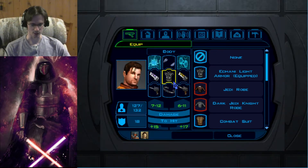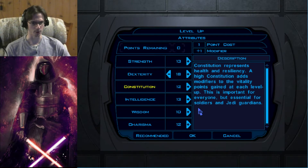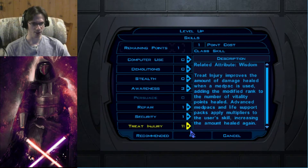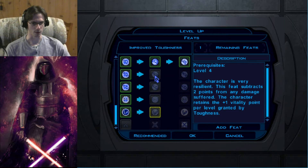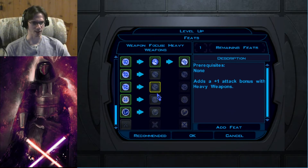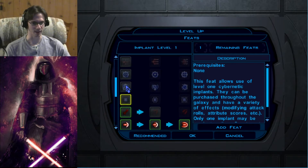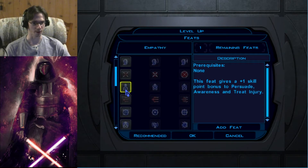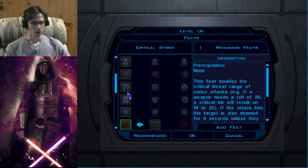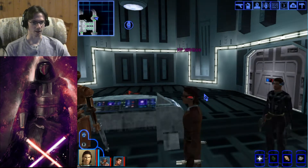We get a level up — and it looks like it's Karth that gets it. For attributes I'm going to round up dexterity — make him harder to hit and give him better boosts for his blaster rolls. I'll funnel another point to Treat Injury. I think I'm going to go back and put a point to Improved Toughness for him — this subtracts two points from any damage suffered. That sounds really good. We'll keep that there on Karth.